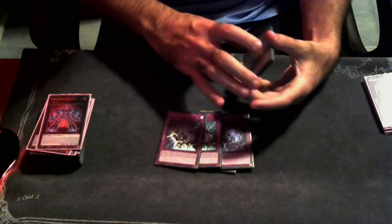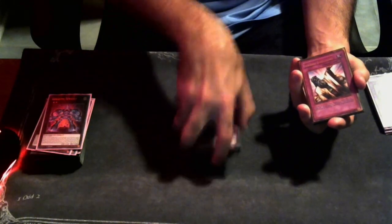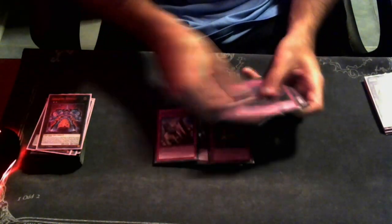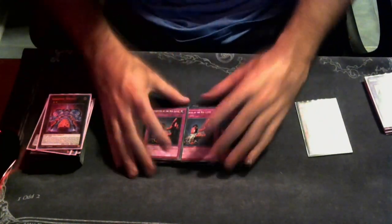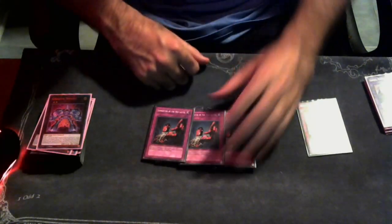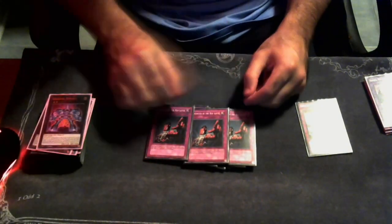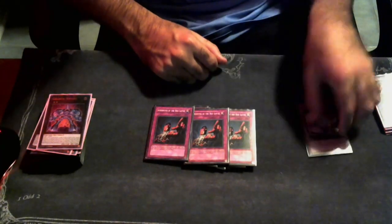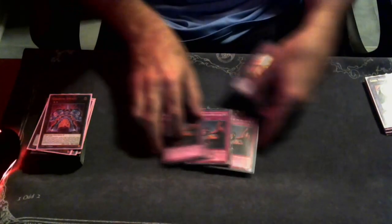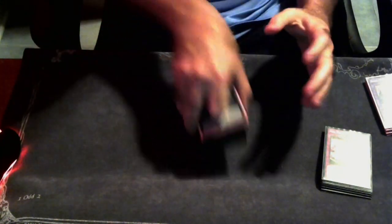Three copies of Evenly Matched because it's broken. Round two against the Dinomorphia player I opened double Evenly — I ended battle phase, activated Evenly, he chained Solemn Judgment, I chained another Evenly on resolution. He decked me out and I still lost, but Evenly is good. Three copies of Solemn Judgment, and three copies of the broken new trap — A-Pointer, which is basically a Trap Dustshoot. Going first I instantly side in Red Reboot, three Judgment, and three A-Pointer. I don't care if you see my hand — A-Pointer is just so damn good.